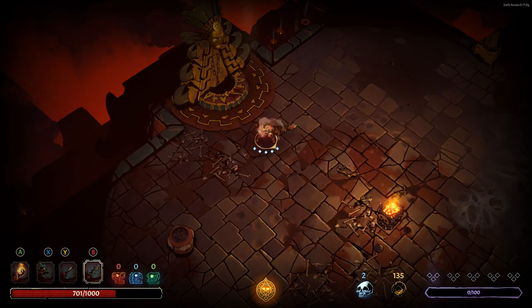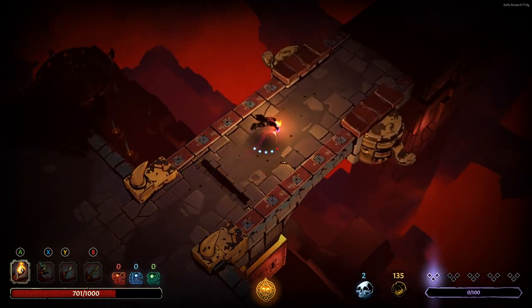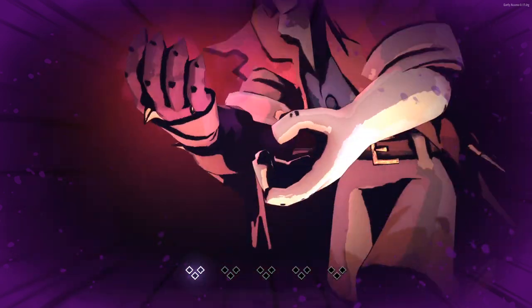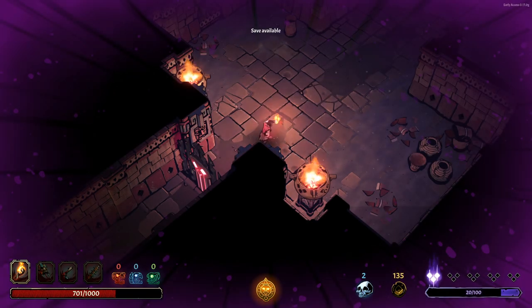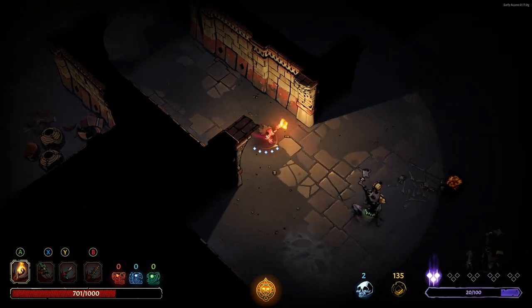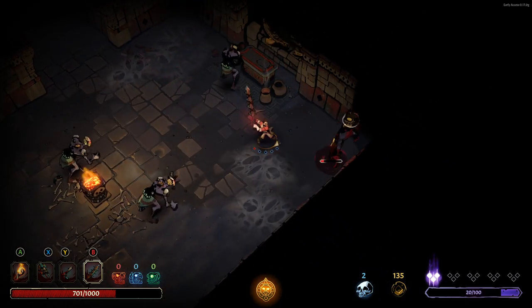The only thing with two-handers is they always consume stamina on a hit, always — so they're a little bit harder to use, but I really like them. As we go through this door we're going to gain our first curse here. Let's go for stats — we're not really going to be able to get much here simply because we don't have a lot of money. We could take some curse for some stats if we really wanted to. Blinding greed: gold on the ground disappears after a short time, but the amount of gold has increased. As you can see, that curse actually does have a benefit — a lot of the curses have a negative and a positive, which is something I really like the idea of.